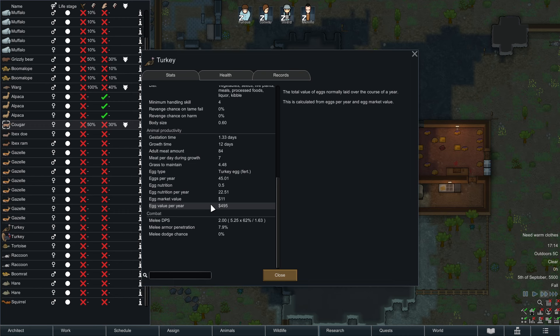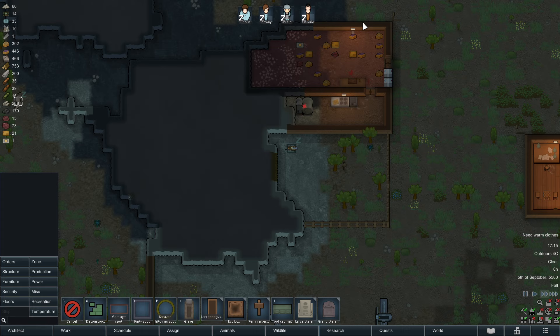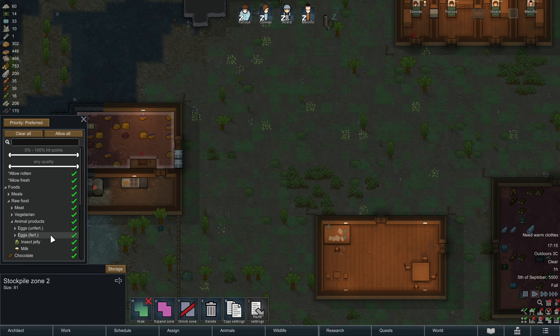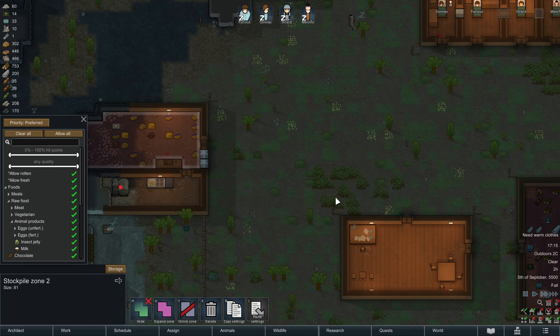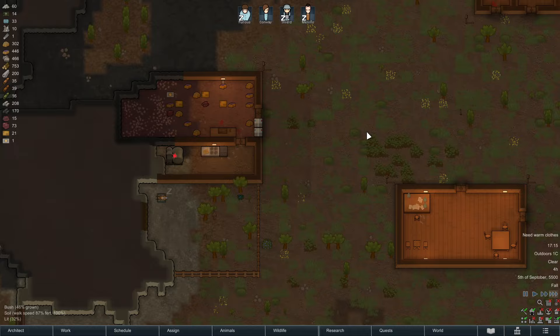Alpacas are really awesome — they have very low wildness, need almost no handling, and yield wool. They don't yield much meat, but they are pack animals, so I'm marking them to get tamed. There are also egg-laying animals like turkeys. To utilize them you'll need egg boxes so they can safely lay eggs. Fertilized eggs stored in the freezer will hatch into animals; unfertilized ones can just be eaten.